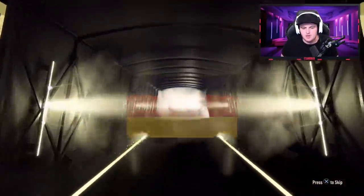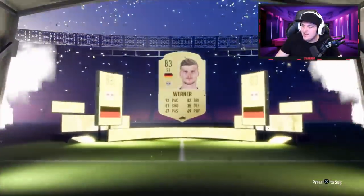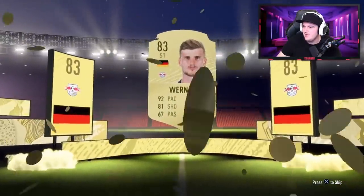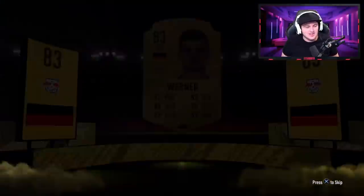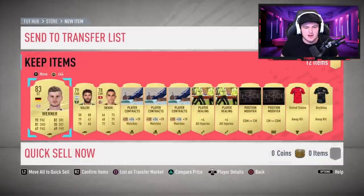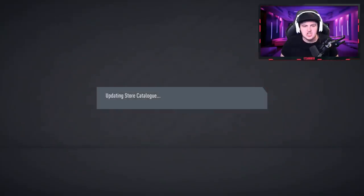It's going to be German striker Werner. Damn, that's incredible! How much did he go for? Oh wow — 39,000 coins. What a fantastic start. We've got a 39,000 coin player in the first pack. Jack wanted me to send all the players to the transfer list, so we'll do that. Good start. Very nice.